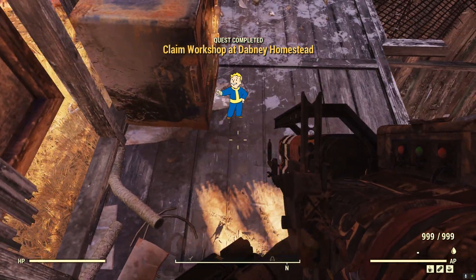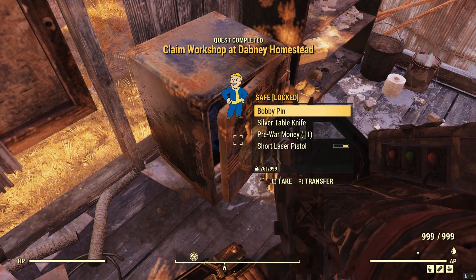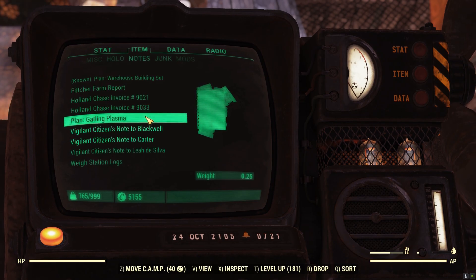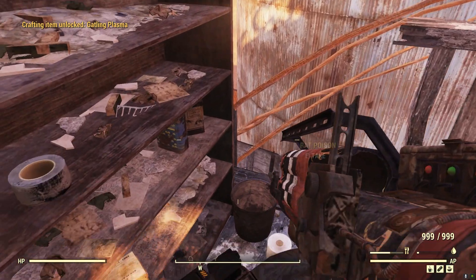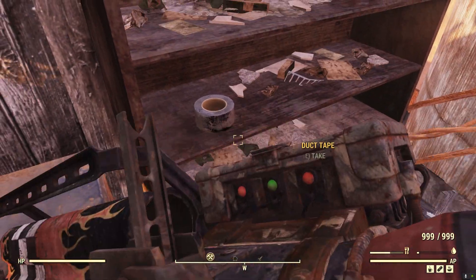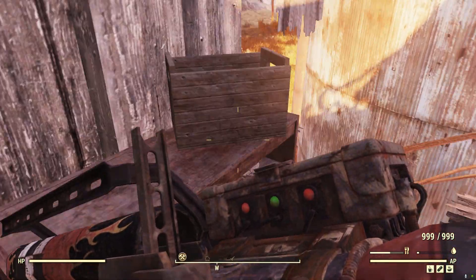For the most part, the enemies that can spawn here will be creatures that are native to the Mire region. These can include fog crawlers, anglers, rad toads, gulpers, scorched, Mire lurks, various bugs, and you may even see liberator bots.